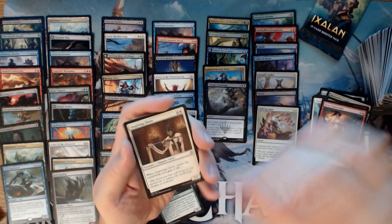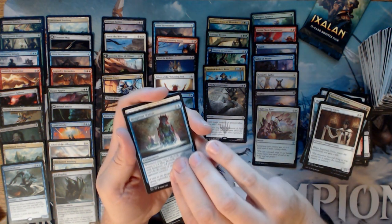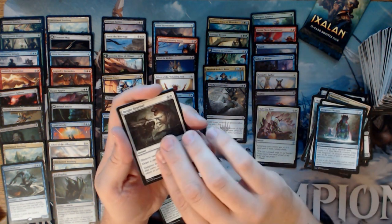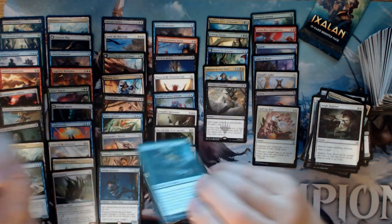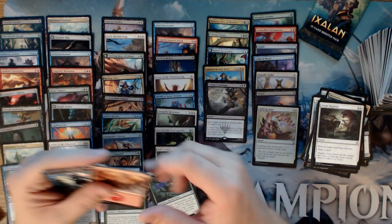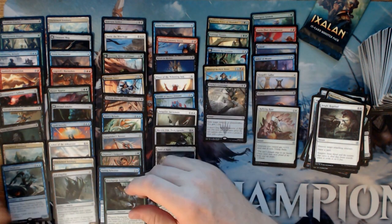We have an Inspiring Cleric, Deep Root Waters, Bright Reprisal, and a Deathgorge Scavenger. Good hit — still a great card.